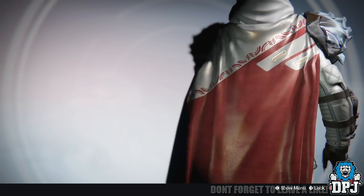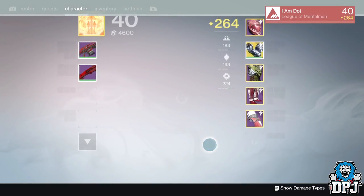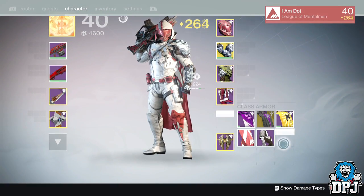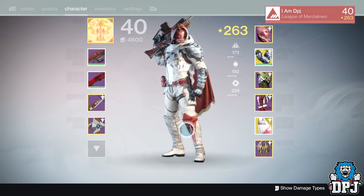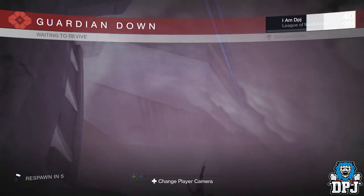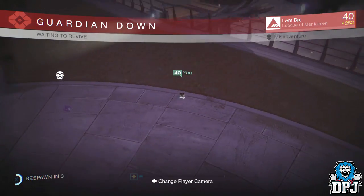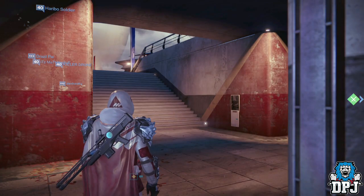They also offer increased rep gains, which isn't a bad thing at all. I personally have New Monarchy and Dead Orbit on my hunter, and with the help of a Palomine SRF kill switch we can also see Future Walker. If you guys have any exotic faction class items on your characters, let me know what characters and what you have down in the comment section. Hope you guys enjoyed the video — drop a like, I'd appreciate the support, subscribe for daily Destiny.